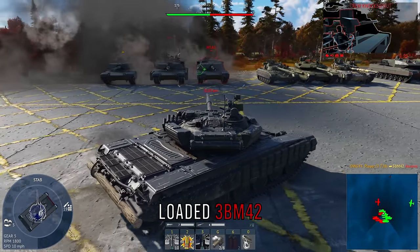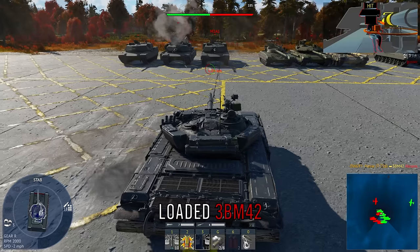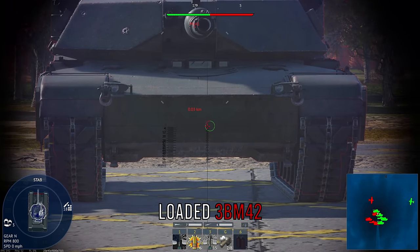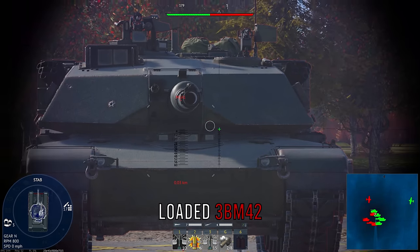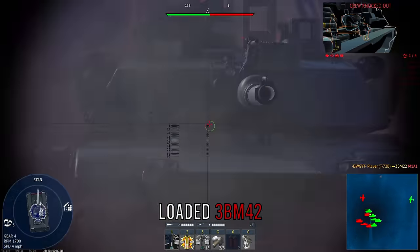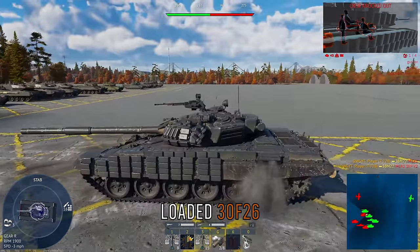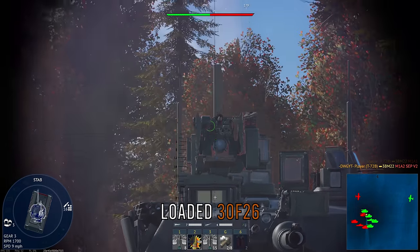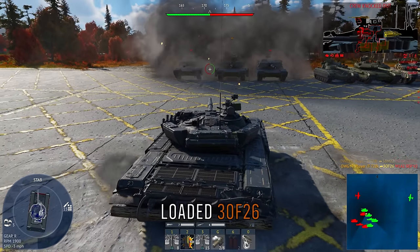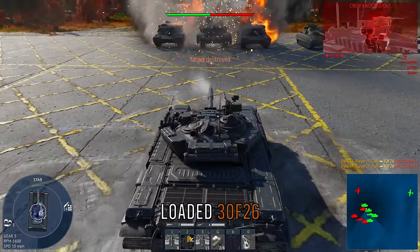The M1A1 also doesn't have a ton of armor on its turret cheeks, so 3BM42 can pen it as well. For a general aiming guide on the Abrams, there are three main areas: the lower plate, the turret ring which will kill the tank almost every time, and a funny bonus spot — if you load HE and aim at the crow's nest on top it also kills the tank. So the Abrams has four weak spots: lower plate, turret ring, gun breach, and the HE crow's nest spot.